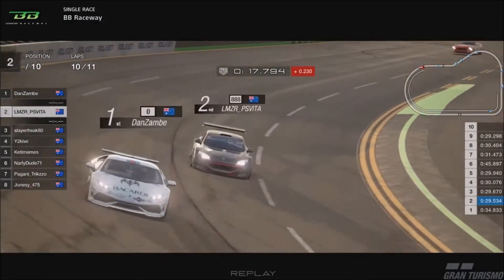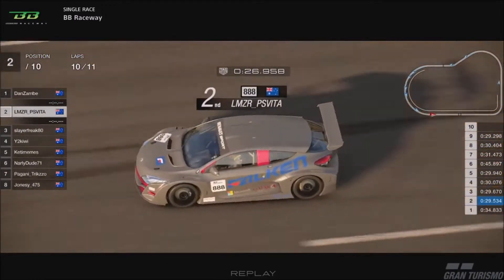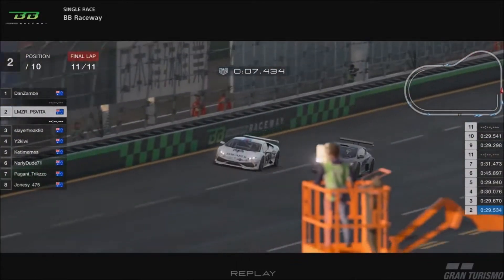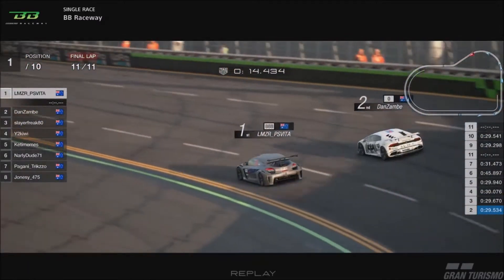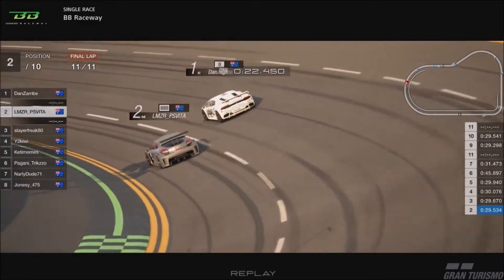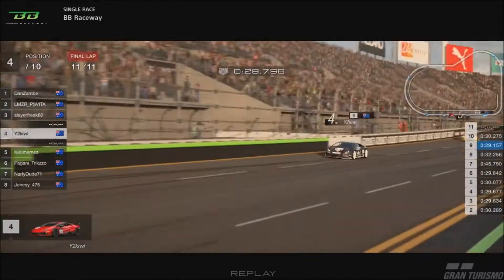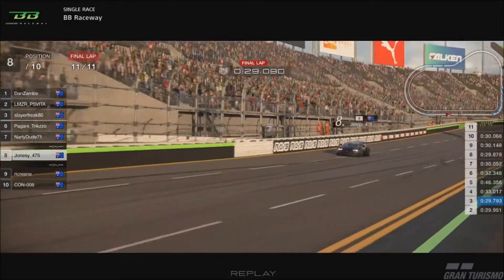Slayer comfortable in third. Kiwi's managed to get around Ket. Mick and Zambi are going to go side by side with one lap to go — hold your breath. Zambi just shuts the door into turn one. Almost side by side again — a little bit of a tap. Mick goes from the inside line to the outside line. One turn to go — does Zambi have the legs? Zambi and Mick side by side — it's going to be a photo finish into the slipstream. Checkered flag for Dan Zambi! Mick in second. Slayer in third. The rest of the pack come along.